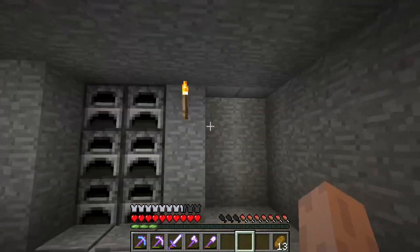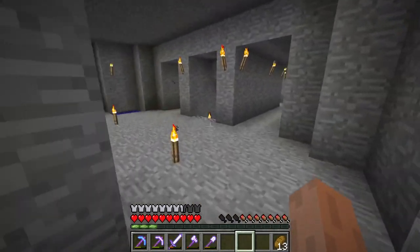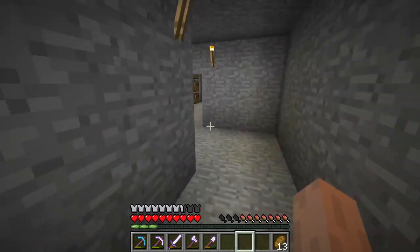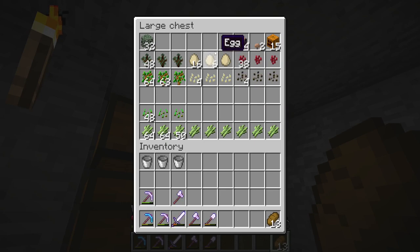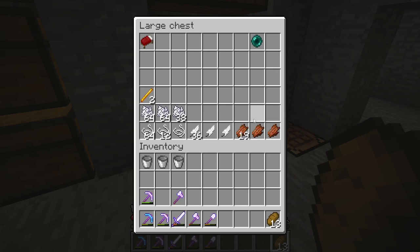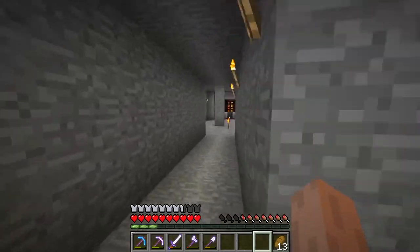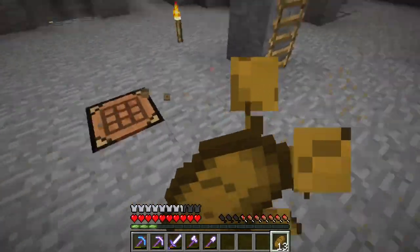We got a nice room going. We got chests here and this is where food's gonna go — raw food and stuff once I get farms and everything going. Eggs I'll put in there, mushrooms I'll put in there. Rotten flesh I'll keep — I classify it as a mob drop, I don't eat it unless I actually have to.